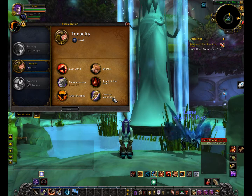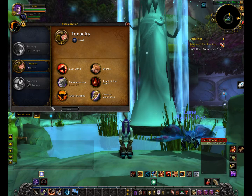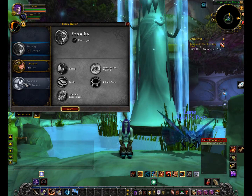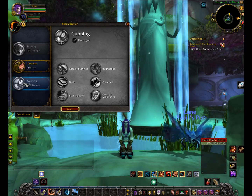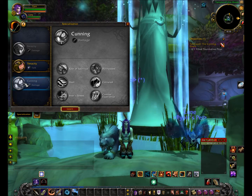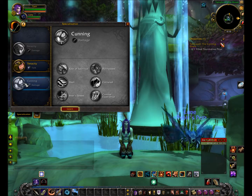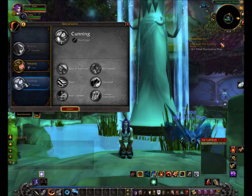It keeps all the attention off of you with all these aggro-building abilities, so it's pretty good to use. If you decide you want Cunning or Ferocity instead, don't expect it to hold aggro off of you — it's just not going to happen. Those are best for dungeon use, and if you use them in a dungeon make sure you turn off Growl, because Growl will steal aggro from the tank. That usually makes people very angry at hunters and that's what gave us the nickname 'huntards.' Don't be a huntard.